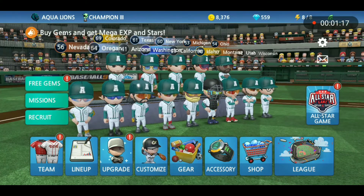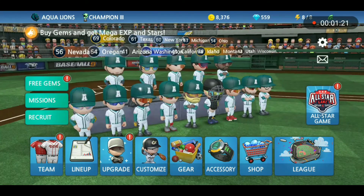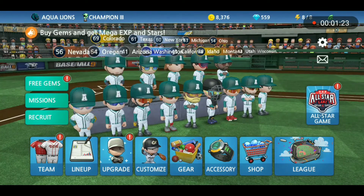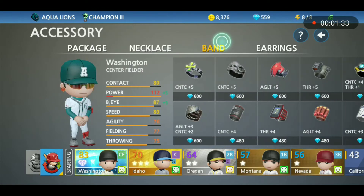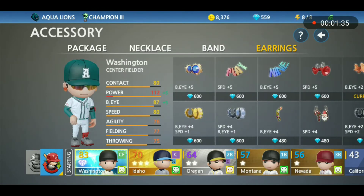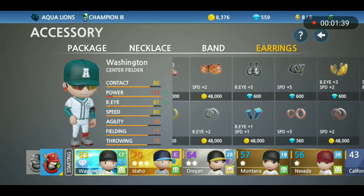Moving on to the next tip — with some of those gems you've earned, you can go to the accessory button. As you can see, it's right under where I'm tapping and the icon is a little watch. Let's tap that and go into it. With your accessories you can choose between getting a necklace, band, or earring.